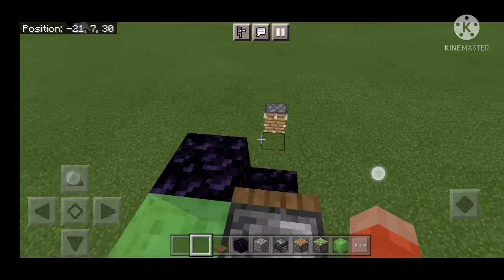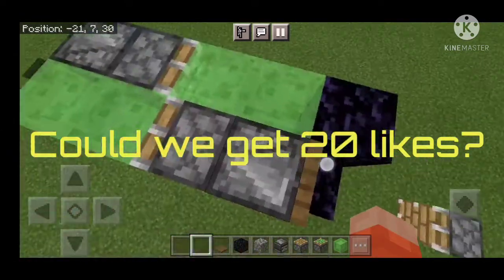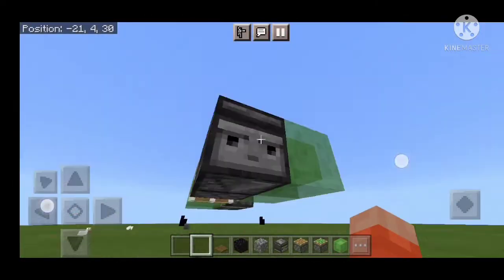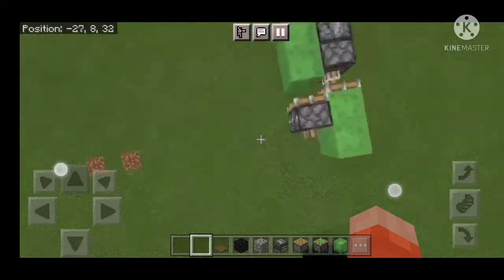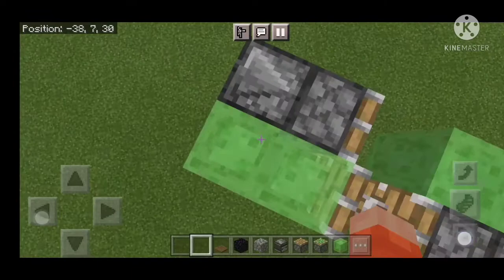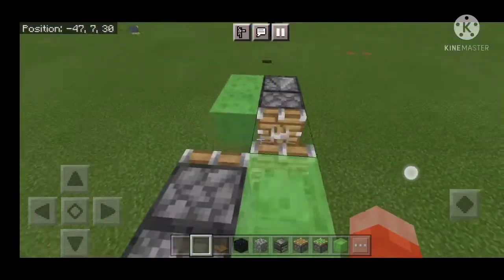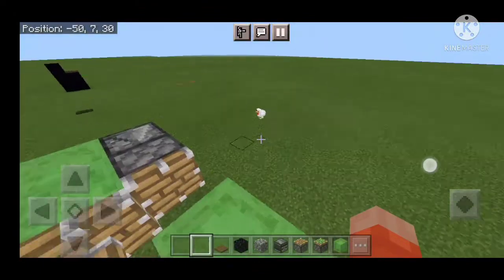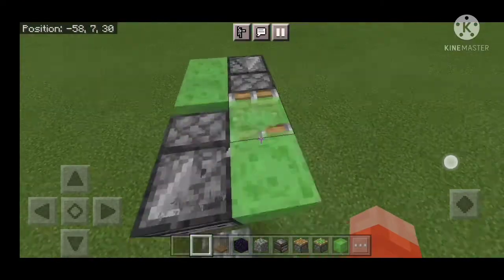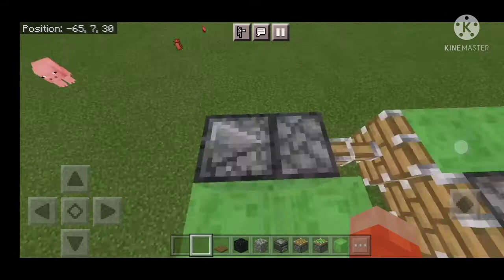Hey guys, QSP here, and today I'm going to show you how to make a flying machine like this one. Basically when you press this trapdoor it can take you anywhere you want in a straight line. You can make it look like a car, a plane, or any kind of vehicle you want. It just moves forward, so it can't go sideways, but at least it flies and moves.